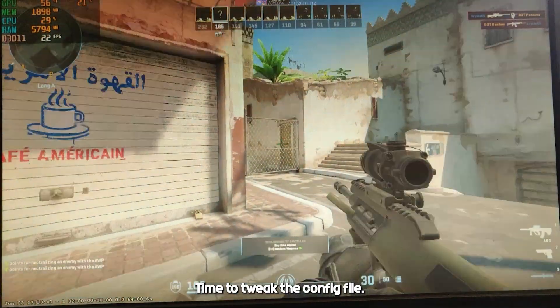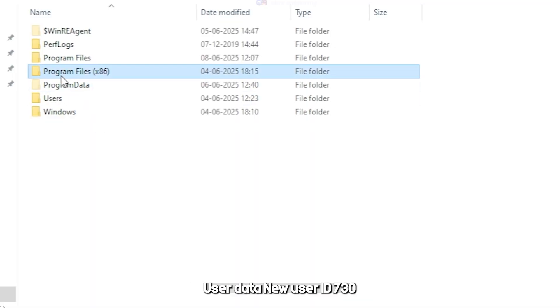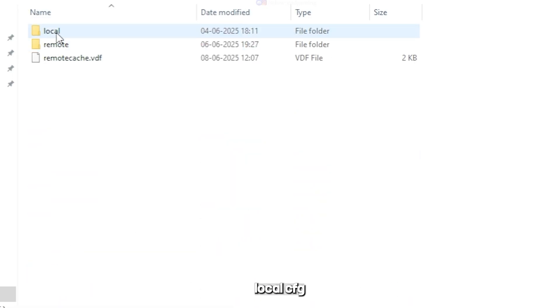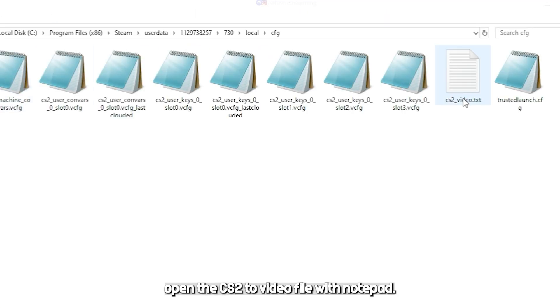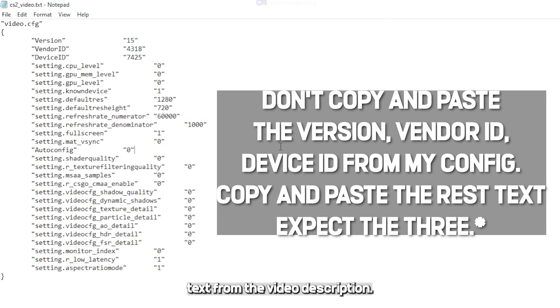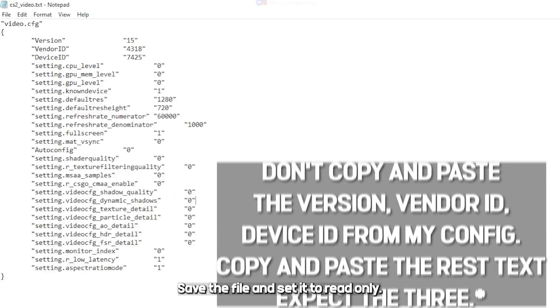Time to tweak the config file. Navigate to your Steam folder, then User Data, your User ID, 730, Local, CFG. Open the CS2 video file with Notepad. Copy and paste the config text from the video description, then save the file and set it to Read Only.